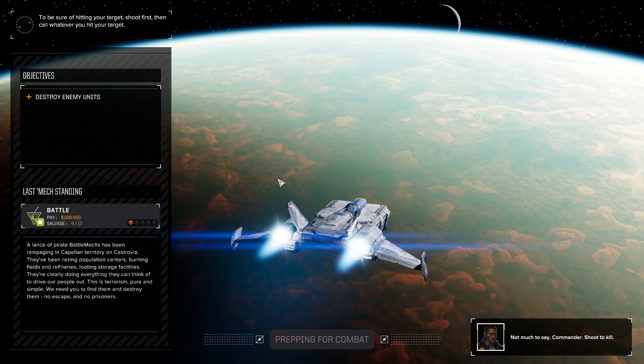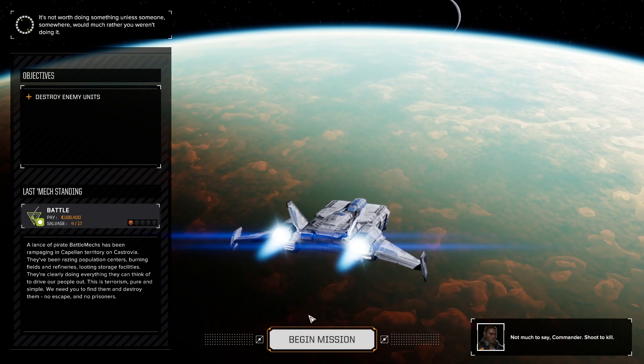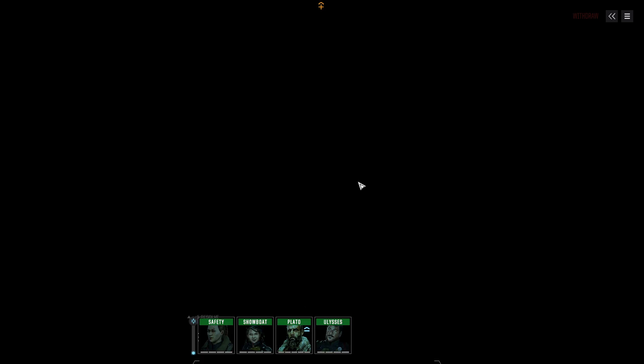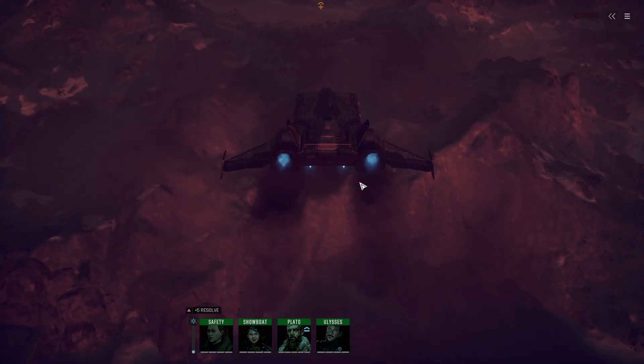We need to destroy enemy units. A lance of pirate Battle Mechs has been rampaging in Capellan territory on Kostrovia — raising population centers, burning fields, refineries, looting storage facilities. They're clearly doing everything they can to drive our people out. This is terrorism, pure and simple. We need you to find them and destroy them. No escape and no prisoners. Shoot to kill.